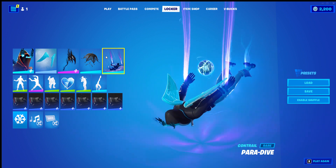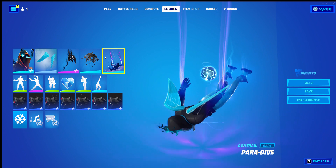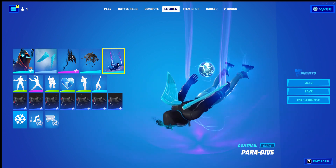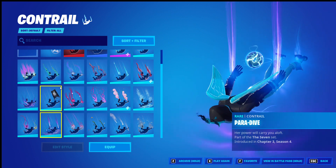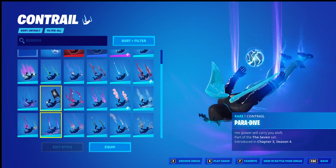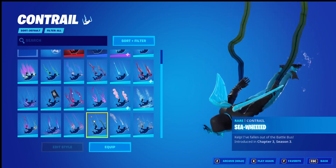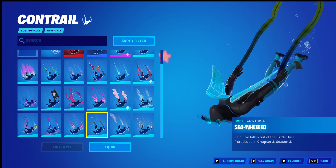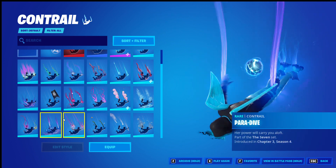Paradive is the Contrail. I don't mind it. I don't know why I chose it, to be fair — mainly the colours, I guess. It was either this one, the Flying Standard, or Seaweed. I don't know why I thought Seaweed would just be a bit of fun. But I've decided to go with Paradive.